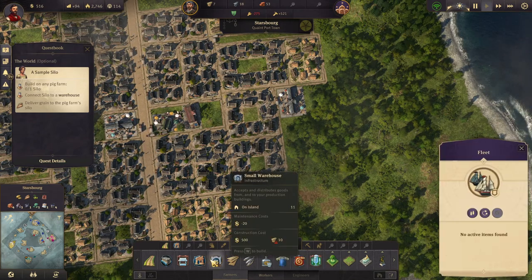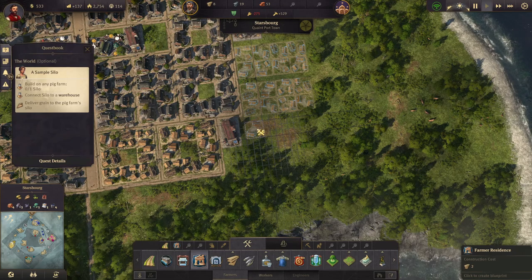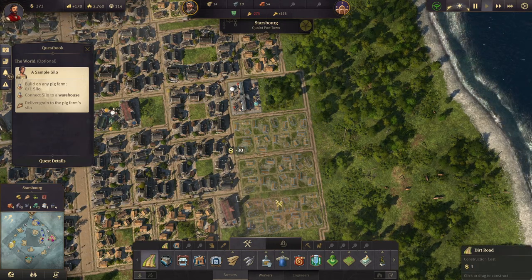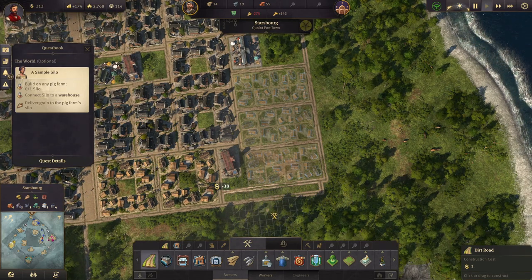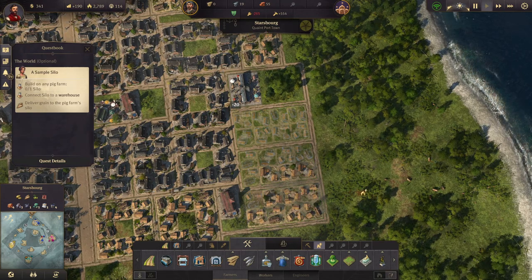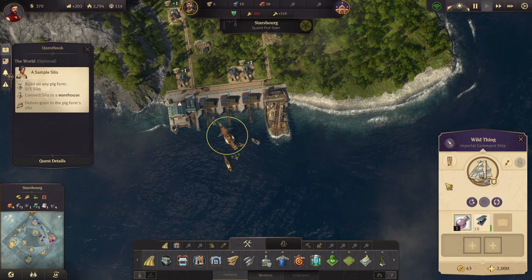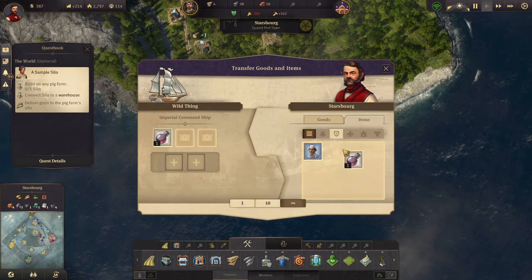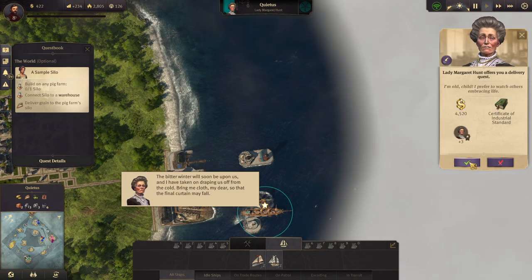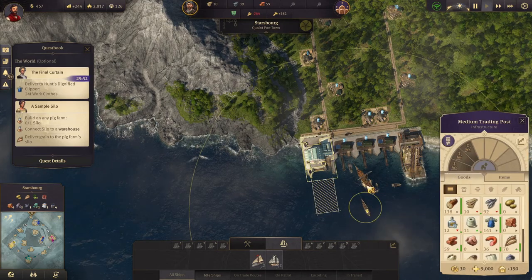That does take us way down on farmers. We're making a little bit of money again, but we need a lot more than that. Flagship ready for orders - let's drop this off and check out this quest down here. It's a delivery quest - 24 tons of work clothes. Do we have that? We do.